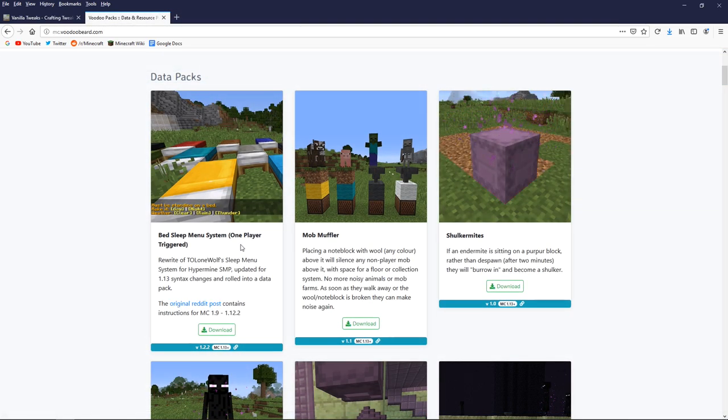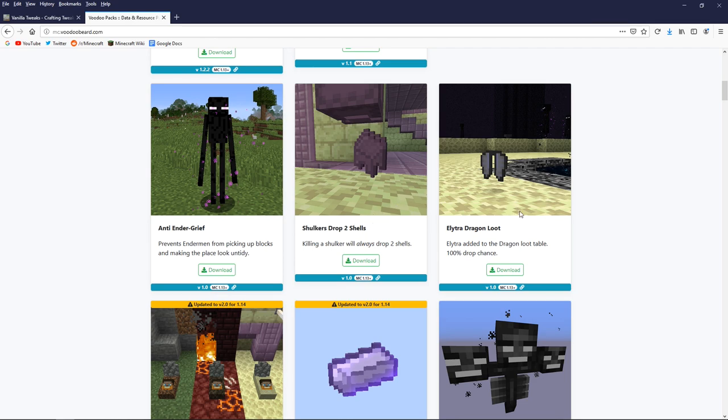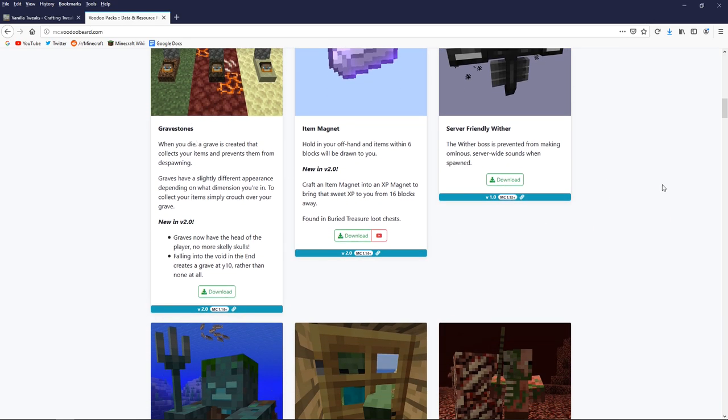There are a few other great datapacks here too. The bed sleep menu system is an interesting alternative to one-player sleep — it actually allows you to skip to day or night and change the weather, giving you more control over your environment. Naturally, it's a little bit cheaty sometimes to get thunderstorms whenever you want because that means you can make charged creepers on demand. Voodoo Beard also has packs like Shulkers dropping two shells, Elytra dropping from the dragon, anti-enderman griefing, and a variant of player graves.